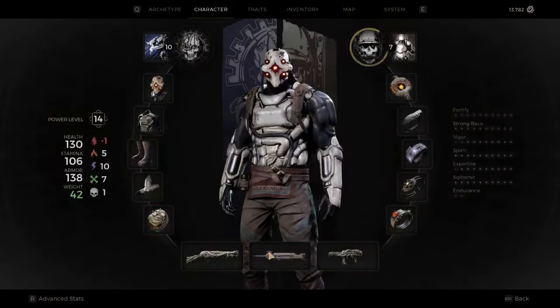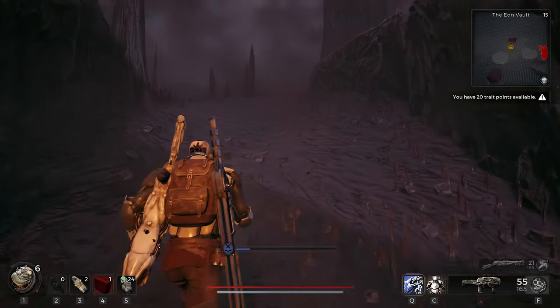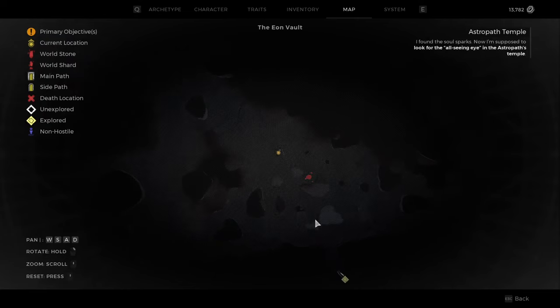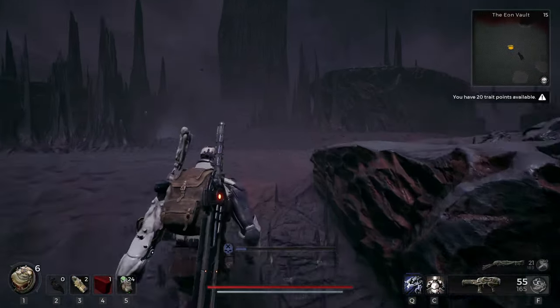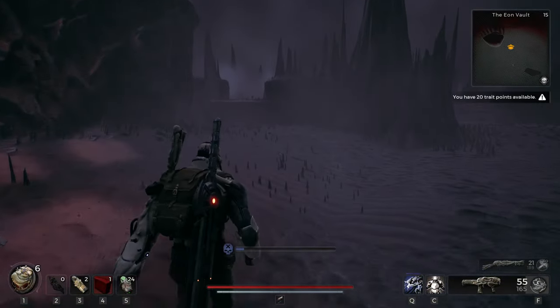Now let's go to the second location, which is the Engineer set. I'm curious what it gives you if you pick up the Engineer item again, so let's see together.